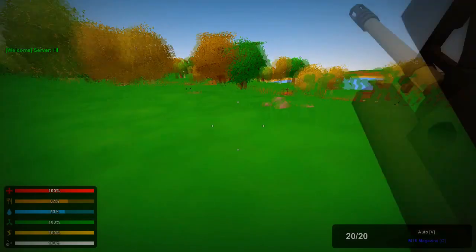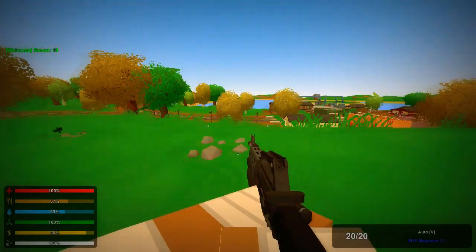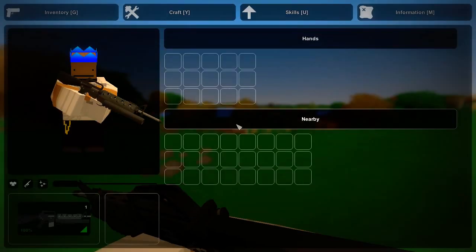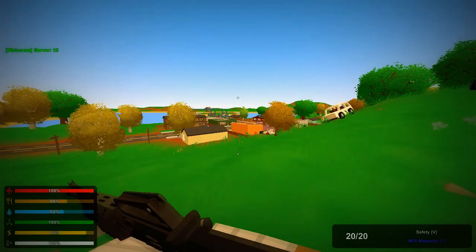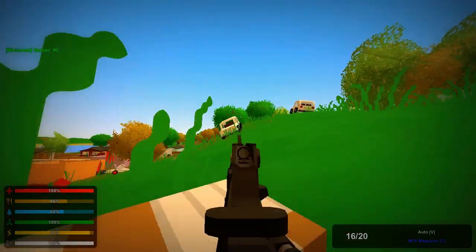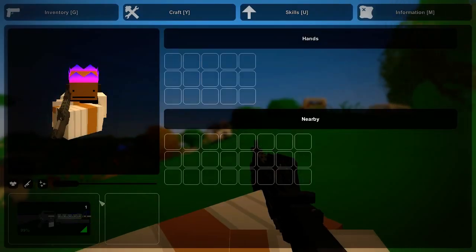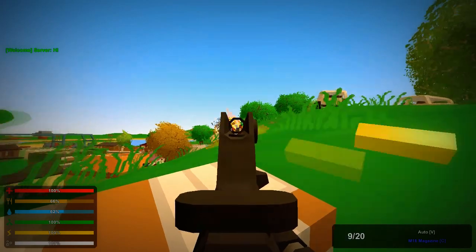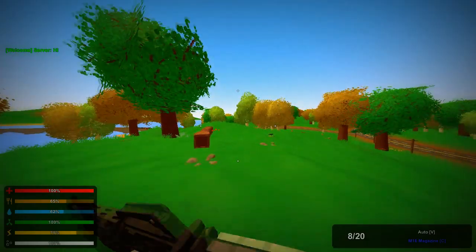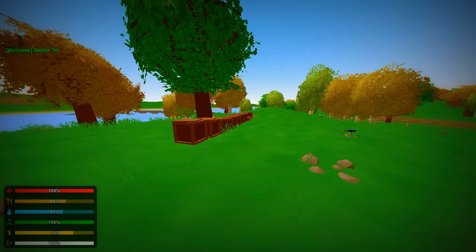Next up we have — what is this gun called? It is the M-16A2 M-203. I'm not sure how this gun works. I see the grenade barrel underneath it, but I don't know how to... Sounds exactly the same as the M-16A1. Let's see the damage — that's not too bad, it does good damage. Same ammunition as the M-16A1.